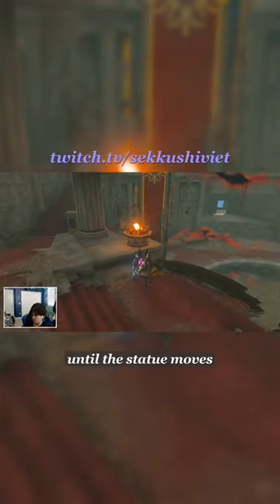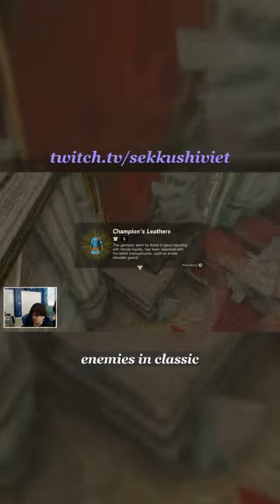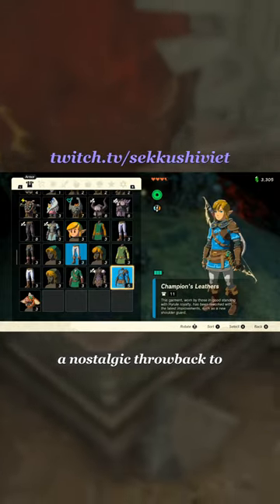Light both of them up until the statue moves and open the chest to receive this classic look. Now you can beat up enemies in classic Breath of the Wild Link gear — a nostalgic throwback to the beginning of it all.